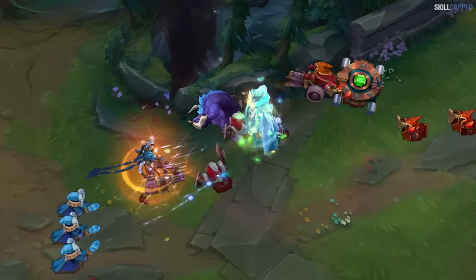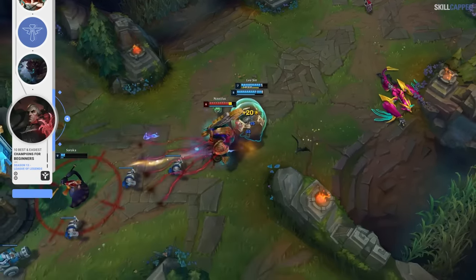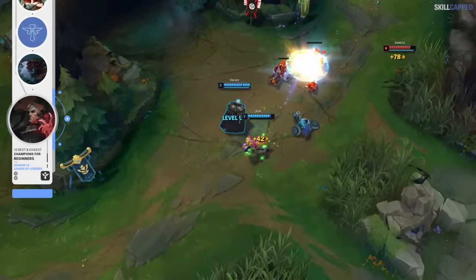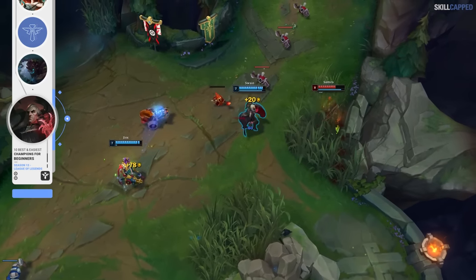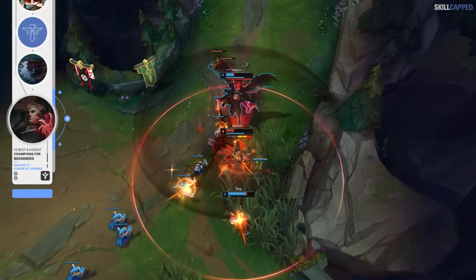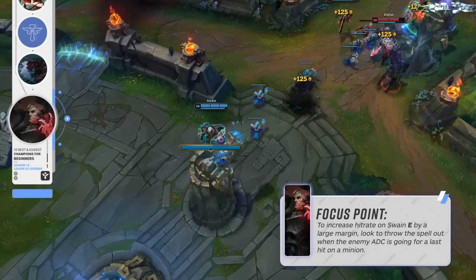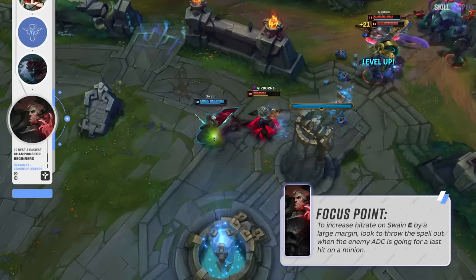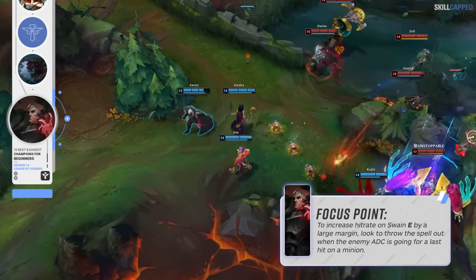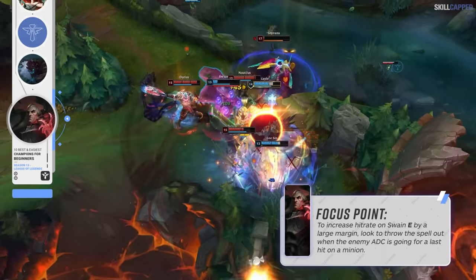If you want to play a support who offers a bit more in the damage department, look into picking up Swain. Swain is a bit more difficult mechanically than most champions in this video, but once you get his basic combo down you'll be golden. The timing on when you throw down W can be a bit tricky at first — after your E lands, you want to place your W to where the enemy is going to be when you pull them in with the second part of your E. A lot of new Swain players immediately use the pull from E as soon as it lands, but you can actually wait a split second, place W down, and then use the pull. A really great thing to focus on in lane is throwing out E when the enemy ADC is going to last hit a minion — this is especially potent on a cannon wave, as the enemy won't want to give up that cannon, so if you wait until it gets super low and then throw out your E, the hit rate rises drastically.